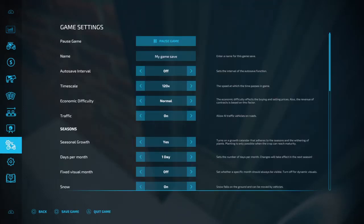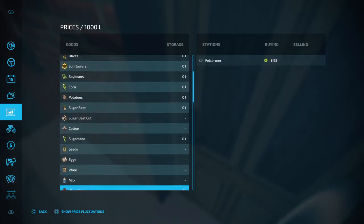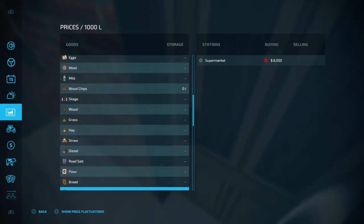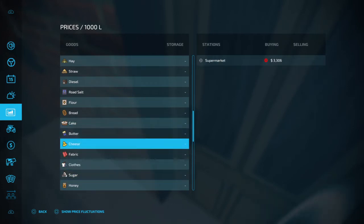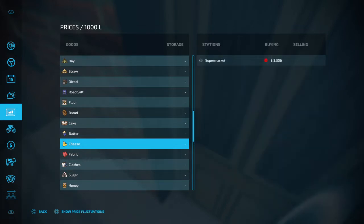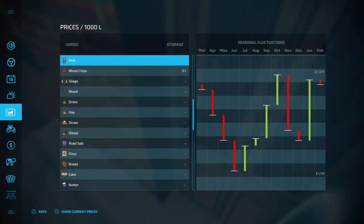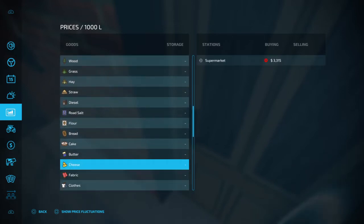Going over the prices now: milk sells for about a thousand dollars, and butter also sells for about a thousand dollars - nothing too important there. Cheese is at a high, and butter is basically at a high as well, so they're all very close. Cheese would be your best bet there.